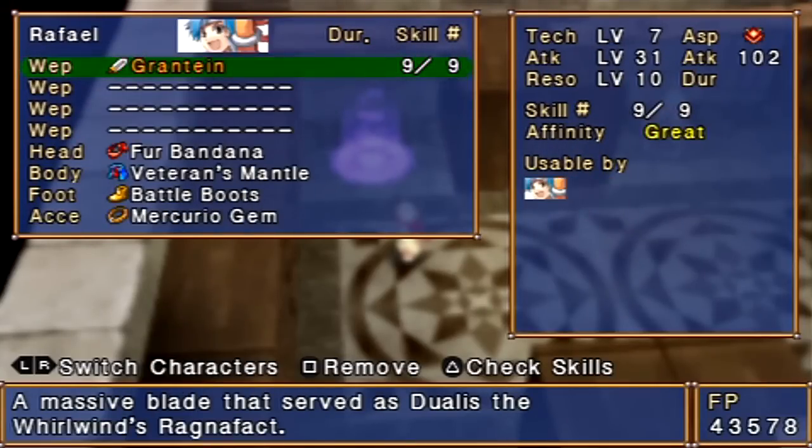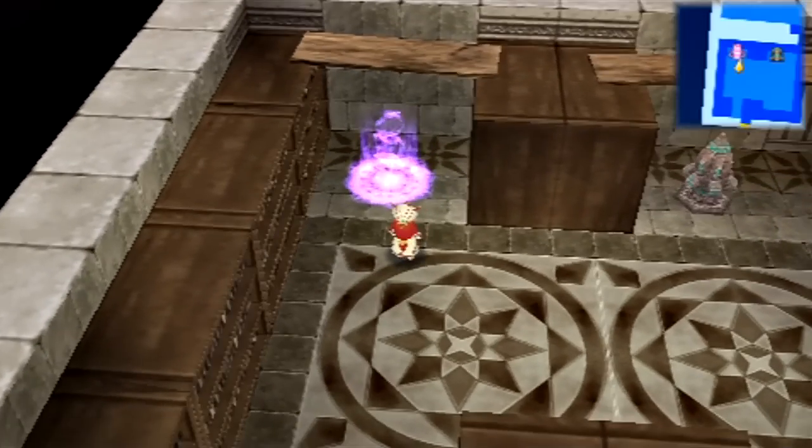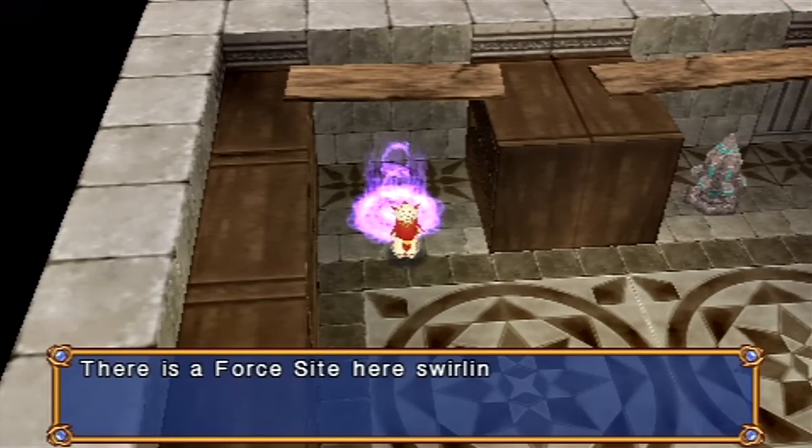I'll show you how to open that in just a moment. Let me just double check here. We got the Mercurio down. We actually want the Lucky Lenses now. I forgot to equip those, but that's okay — it's not a big deal until now. But now we've got another foresight to click.